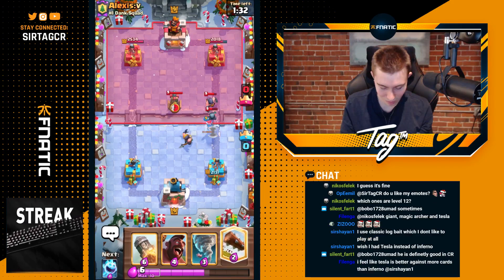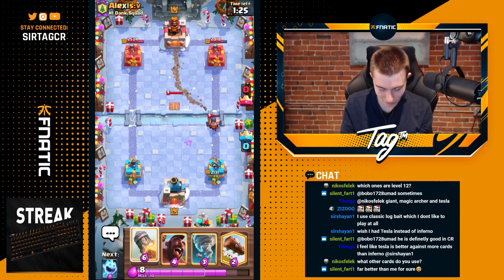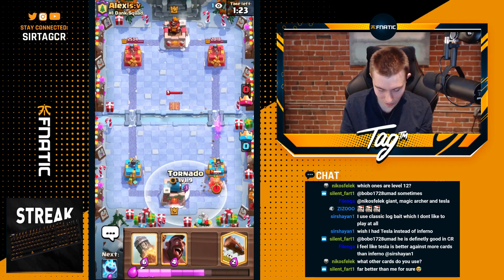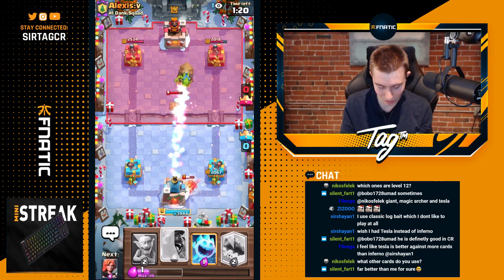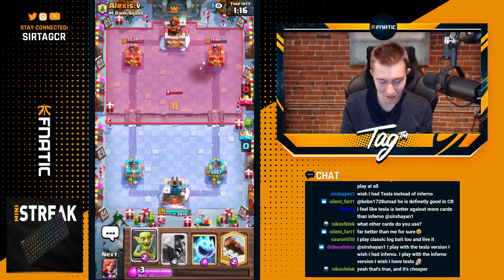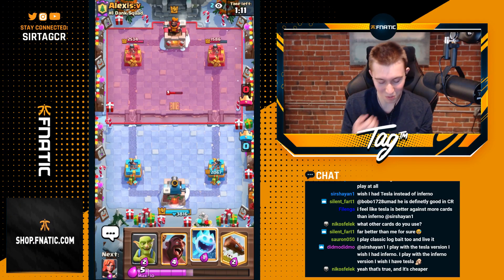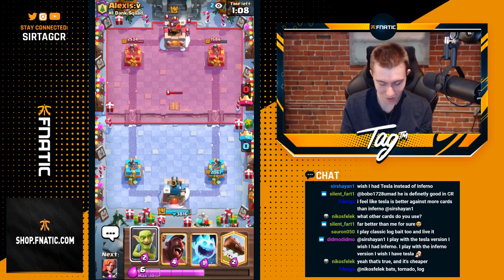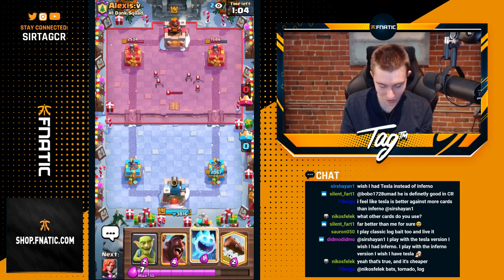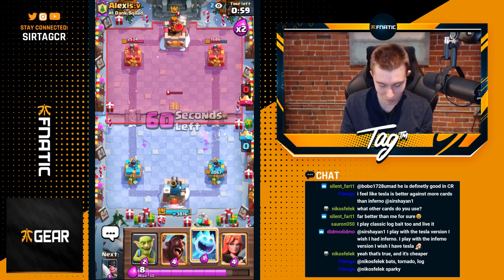I think we log this just for some more chip. It's going to be a dead Mini P.E.K.K.A. anyway. The Executioner is dead as well. We can Tornado here and then Rocket. I maybe should have Rocketed earlier so then I get back to it quicker. This is how we play this matchup — if you get hard countered like crazy, you just treat it like a Rocket Cycle deck. There's no way for me to break through someone that has Executioner, Nado, Mini P.E.K.K.A., Miner Cycle.